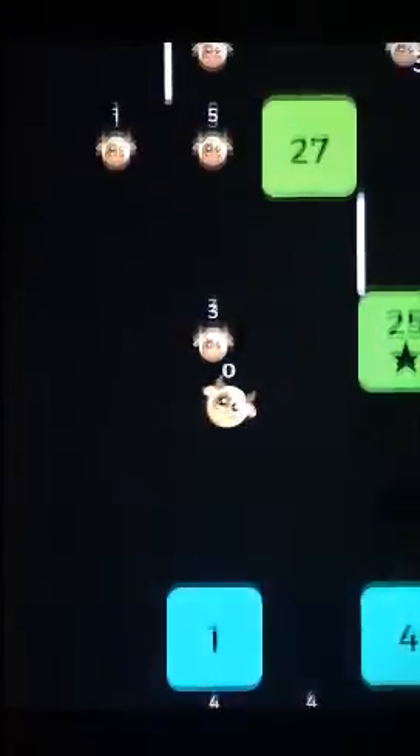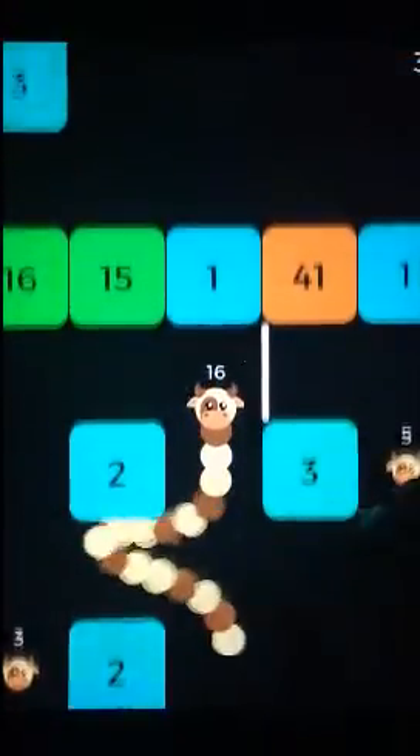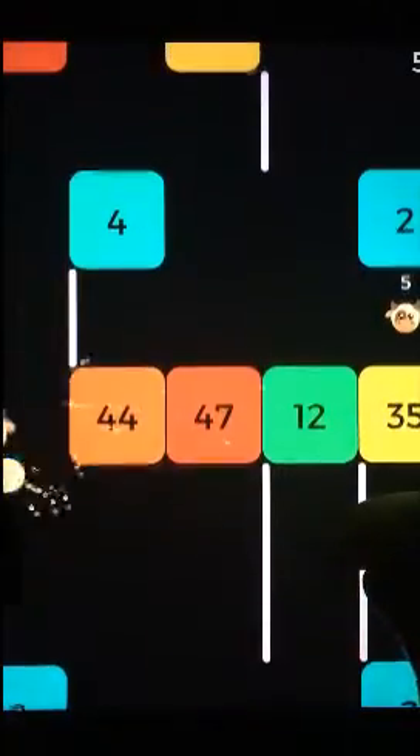A continual flow of dots with numbers in them will appear from the top of the screen to the bottom, and you need to collect as many as you can, preferably those with higher numbers. The more numbers you collect, the more dots you grow on your body, which is crucial for the game's main challenge: giant blocks.